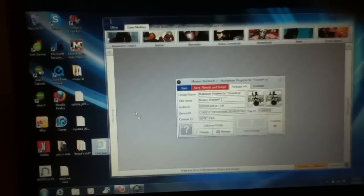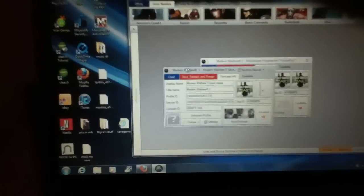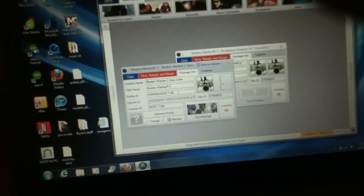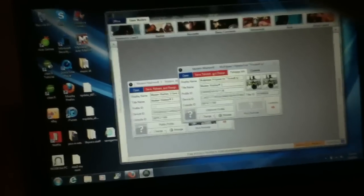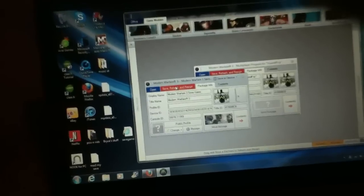Now you'll notice you have IDs. There's a downloaded modded save I'm going to give you a link to — the IDs on that one will all be zeros. You're going to put your IDs from your original save into the modded one. Then once you do that, you're going to rehash and resign it.